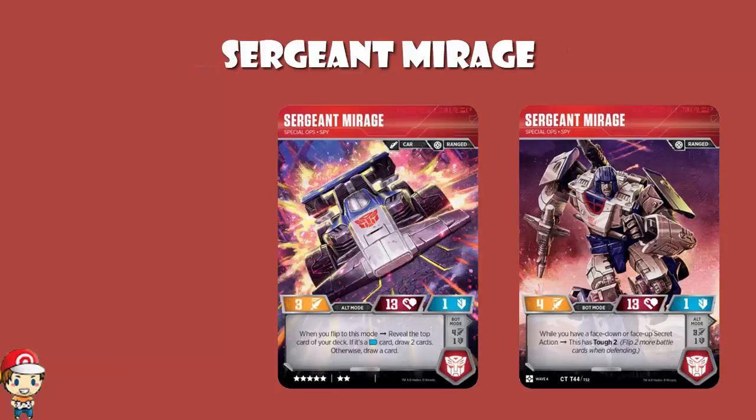Sergeant Mirage — when you flip to alt mode, you reveal the top card of your deck. If it is a blue icon card, you draw two cards; otherwise you draw one. Is the card you reveal the first card you draw? Yes. Essentially you reveal a card and draw it. If it is a blue icon card, you draw a second, which of course you don't then have to reveal.